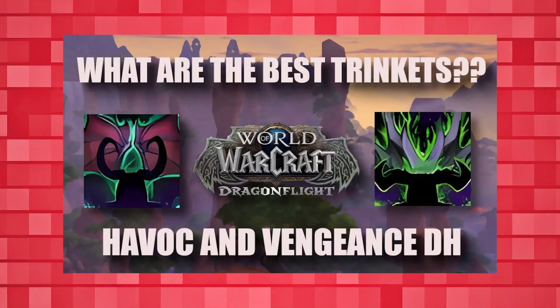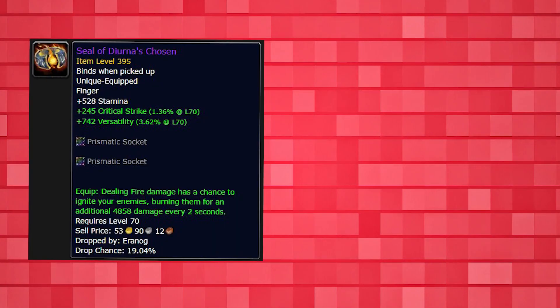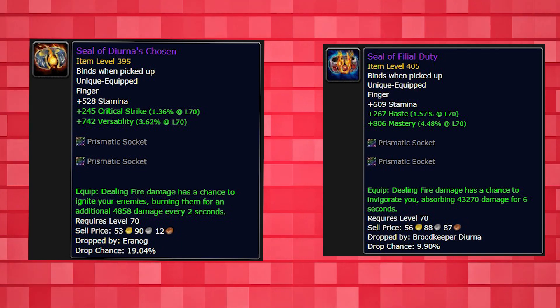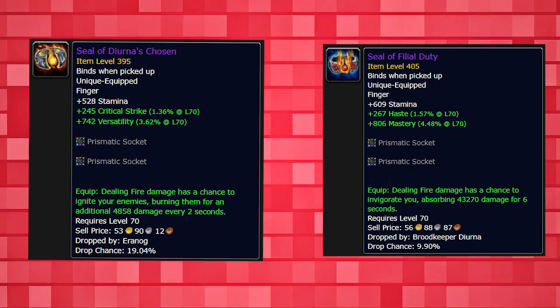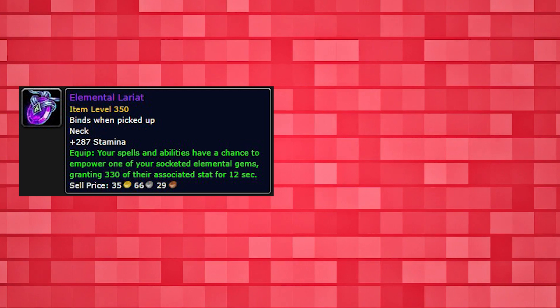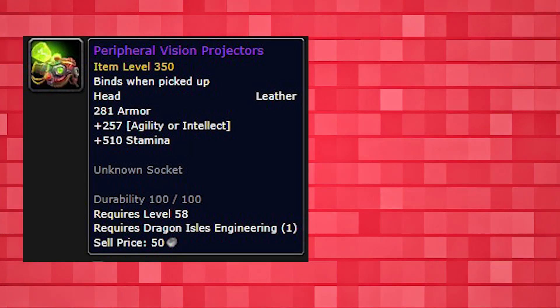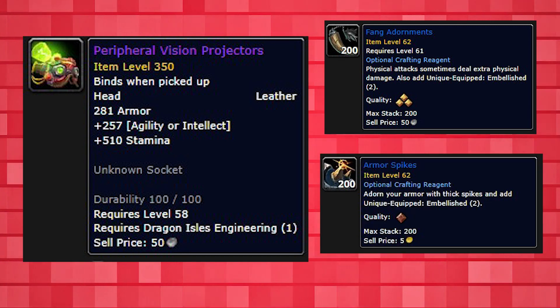In terms of trinkets, I did an entire video on the best trinkets for Vengeance, so I'll link that in the description. For hybrid trinkets, All-Totem of the Master, Windswept Pages, Granite Cindering Scale, and Whispering Incarnate Icon are good pickups, as well as Swirling Bottle of Winds, with Manic Grief Torch and Storm Reader's Boon being powerful damage options. Other items to look out for are the Seal of Diurna's Chosen and Seal of Filial Duty rings from the raid — these provide strong offensive and defensive bonuses when you deal fire damage, which is the majority of our damage. For M+, Storm Slash weapons from Nokhud and the Jeweled Signet of Melandrus ring from Court of Stars are also great to farm. For crafted gear, sink your embellishment slots into Elemental Lariat first, with Flaring Cowl as your second option if not an engineer or if you don't need a tier piece from your helmet. If you are an engineer using the engineering helmet, use your other embellishment on Fang Adornments for a weapon for single target, or Armor Spikes for M+.